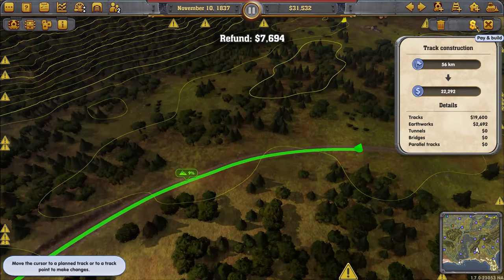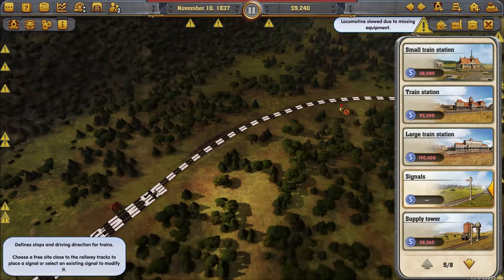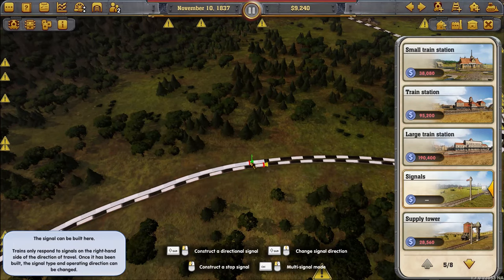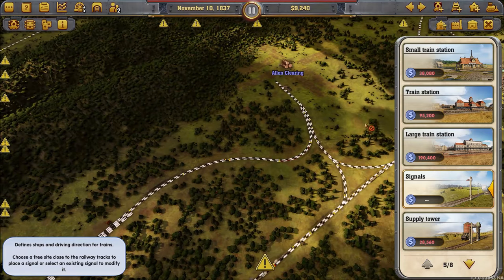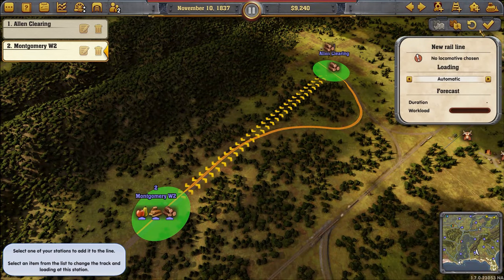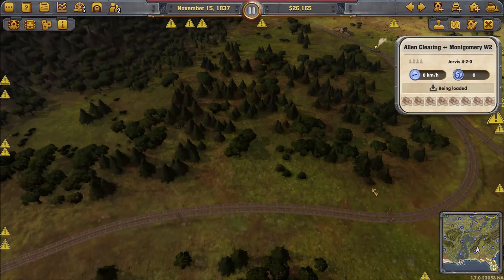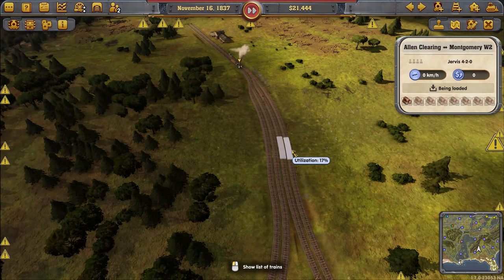This is an auto-signaling control, so I don't need to waste time manually crossing the lines — it auto-creates and already goes to the right place. Can I build a water tower on this spot? That'd be good.